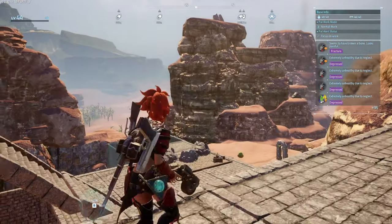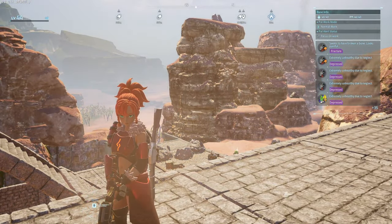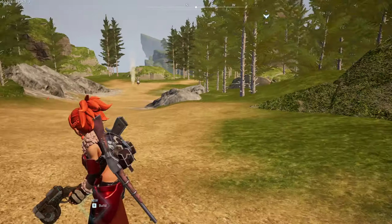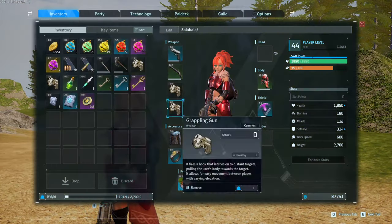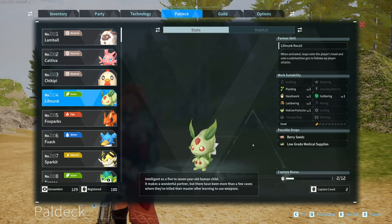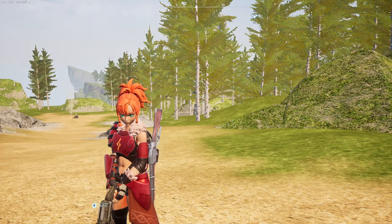Number three and four kind of share the same thing. You go into your power deck and look at all of your pals. The secret here is the capture bonus — it's not just when you reach 12 that you get the bonus. Every single capture leading up to your 12th one will generate you a large chunk of experience.